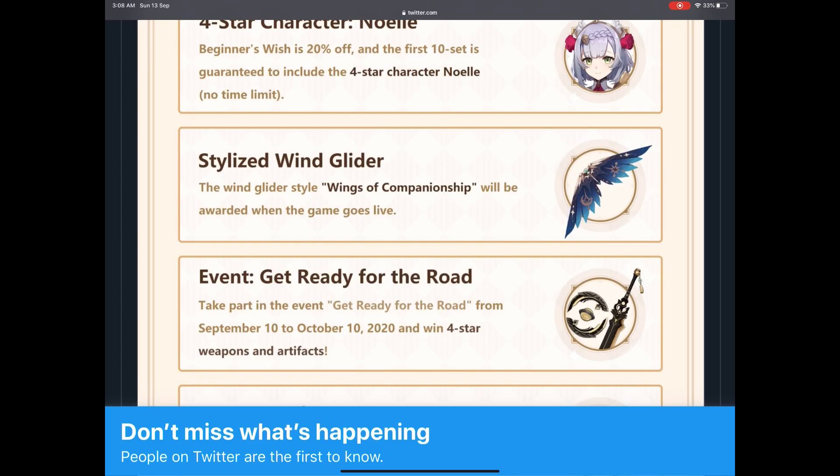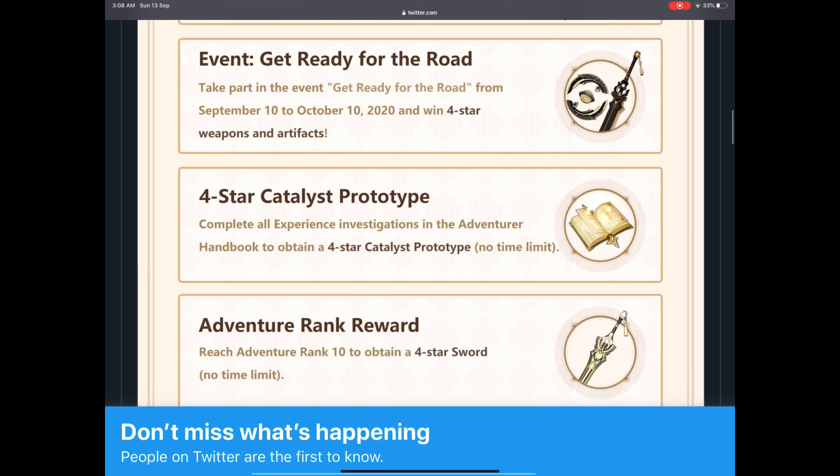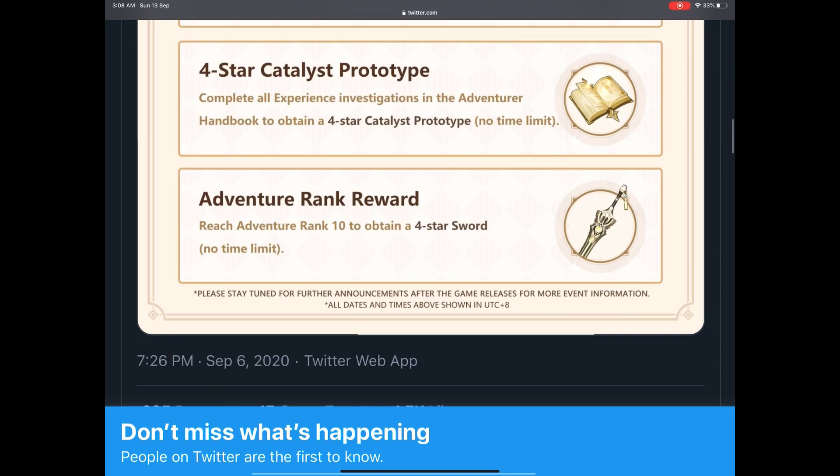After that there is the Wind Glider — nice wings that let you travel the map, wearable by any character — which will be given when the game goes live. Then there is the ongoing 'Get Ready for the Road' event where you can earn four-star weapons and artifacts. There is also a four-star Catalyst prototype: once you complete all experience investigations in the Adventurer Handbook you obtain it — the Catalyst being the mage's weapon. At Adventure Rank 10 you will obtain a four-star sword as well. Lots of freebies just for pre-registering on the website.